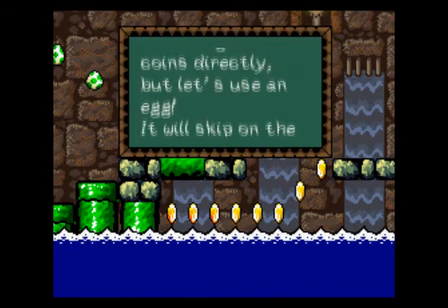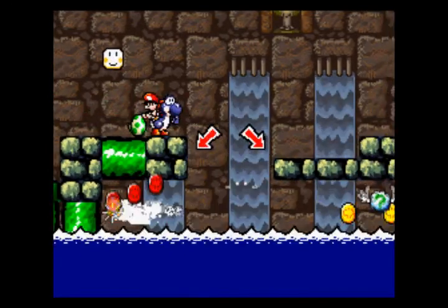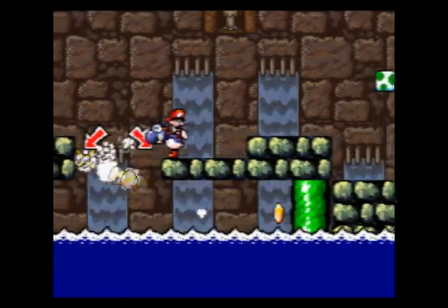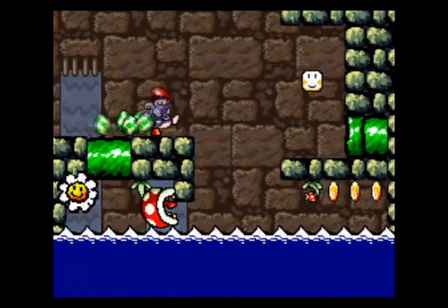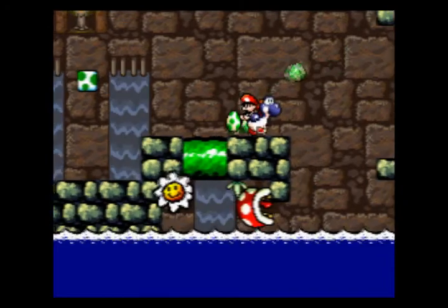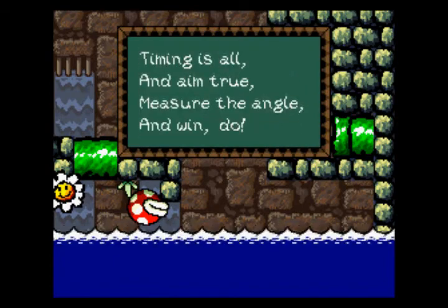We can get these coins directly, but let's use an egg — let's skip on the surface of the water to get the coins. Could we be seeing some classic Mario level design here, teaching you a new concept in a boss level? What could this say about the boss? Things get a little trickier here because we have piranha plants guarding these items. Timing is all, the name must be true — measure the angle and win due.